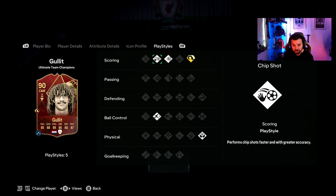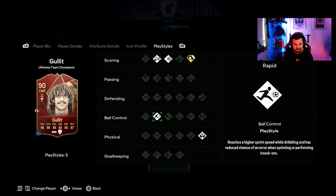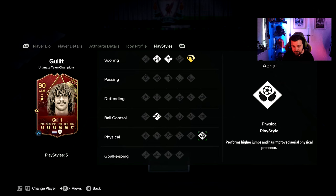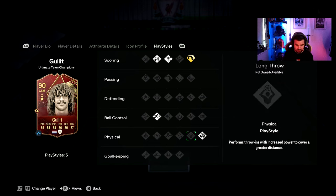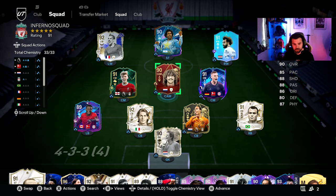He's got the power header playstyle plus, which I'll go into more detail on in-game — off corners he's absolutely lethal. He's also got chip shot and power shot, but no passing playstyles, which I'm quite surprised at because passing is probably his best category in real life. He's got rapid as well, and obviously the aerial. Five playstyles total, some very nice ones, shame there are no passing ones.